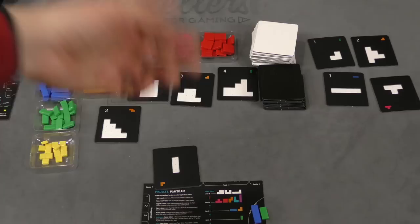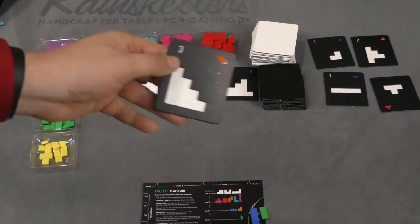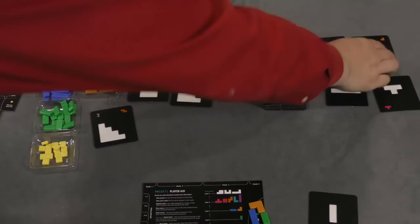Another action you can take, and this is a big part of the game, is to put a piece in a puzzle. When you finish a puzzle, you get the pieces back. You also get victory points. This one doesn't have any victory points, but this one, for example, is worth three victory points. However, by finishing this one, it does give me a free piece of that type.